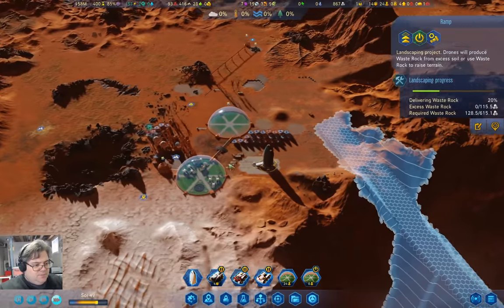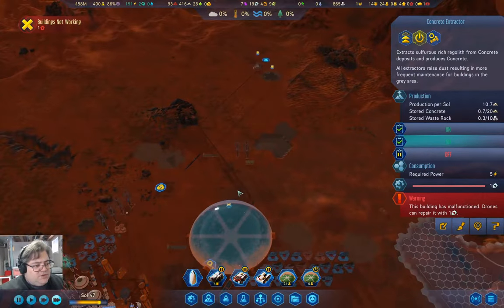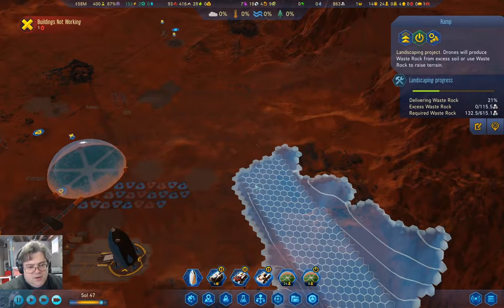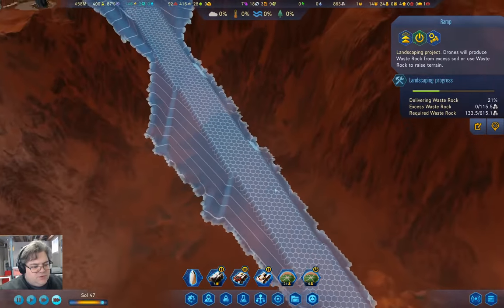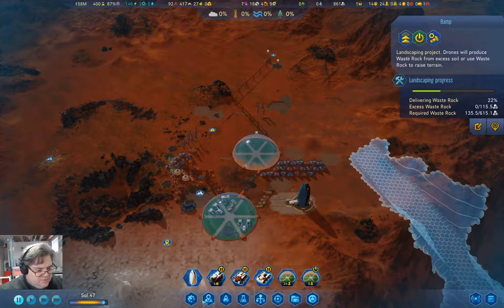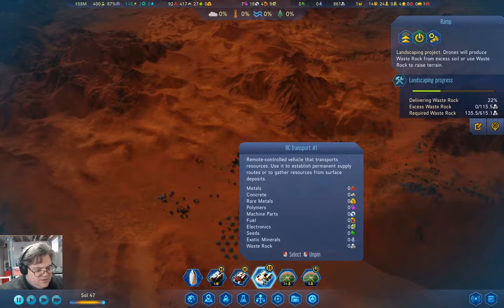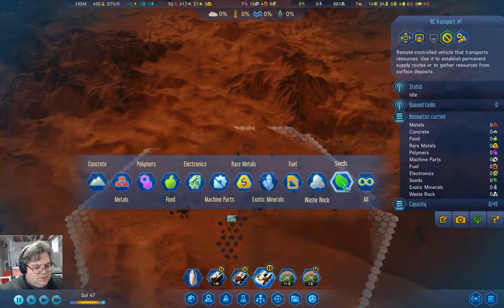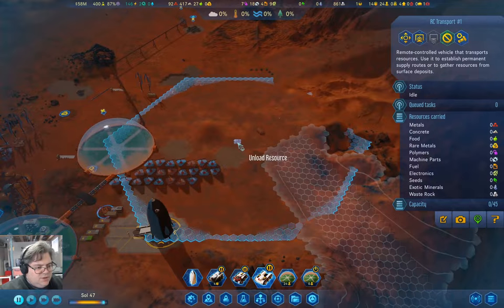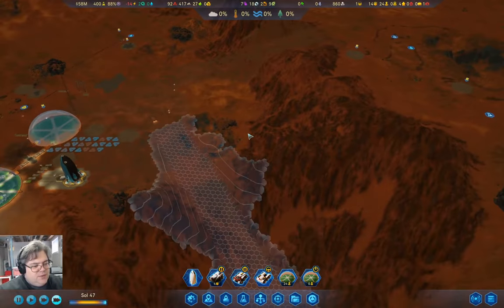If we turn this back on we can produce some more waste rock, and that would be useful. We're collecting waste rock from over there. We're going to need a whole bunch of waste rock, so I might need to send Dewey around collecting it. We've got waste rock parked over here, so I can take the transport and put it on a route to collect waste rock and bring it all the way over here.